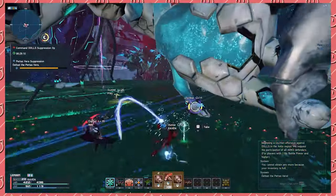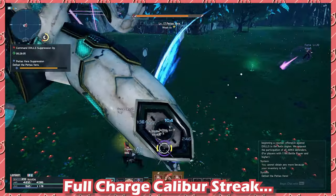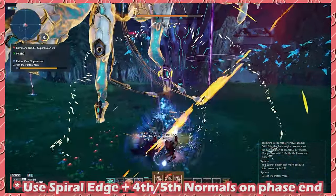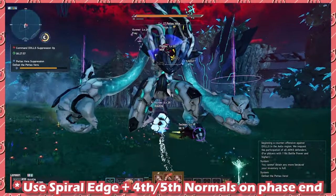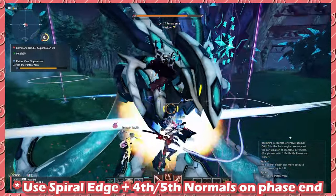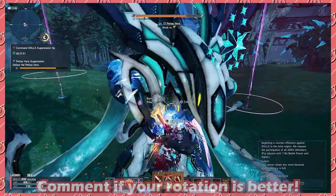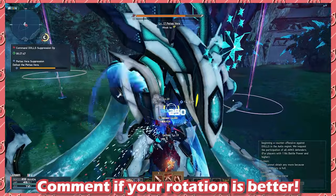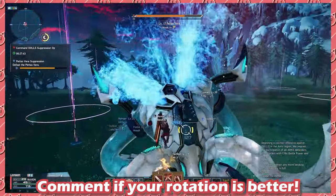For long break phases, fully charging Calibur Streak is the fastest way to deal the most amount of damage by raw frame data. However, as the boss is getting to the end of its break phase, you should consider ending your Calibur Streak early for a Spiral Edge and a Different Arts Hunter just to catch it reeling back. If someone out there has a better rotation for a burst phase, please comment down below so we can learn a better rotation — this is what I've been using.